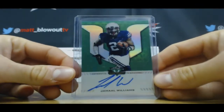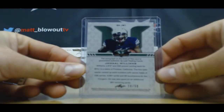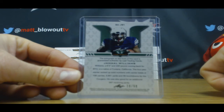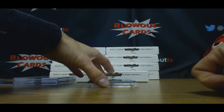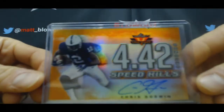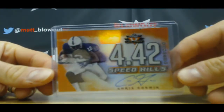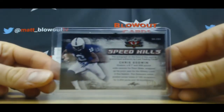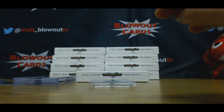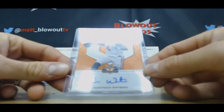Alright, Jamal Williams — green, 10 of 50. And 4.42 speed kills: Chris Godwin, Nittany Lions — that is one of 25. That's a pretty solid hit. Looks pretty good with the orange color there in the helmet.